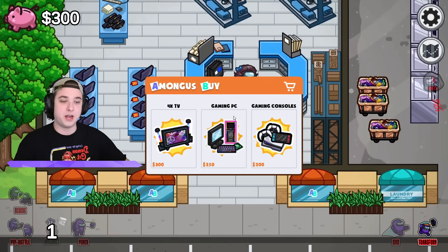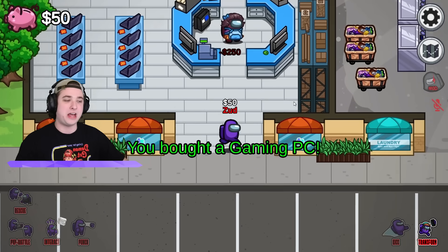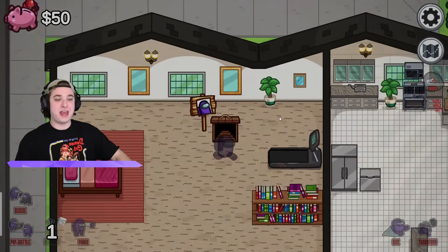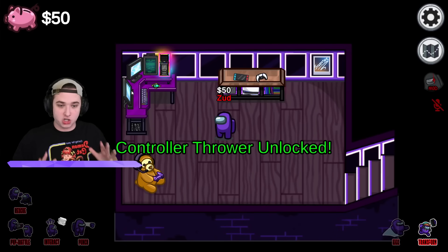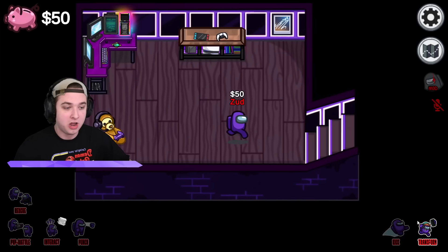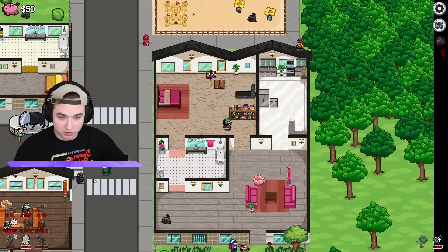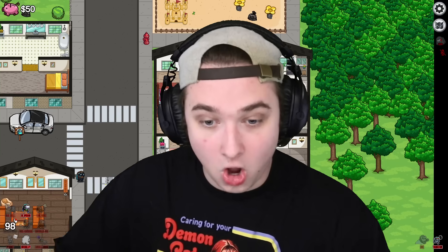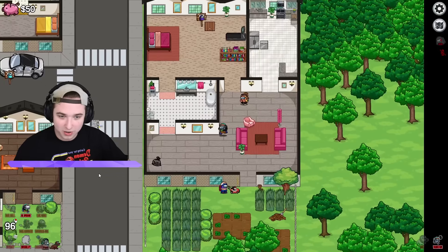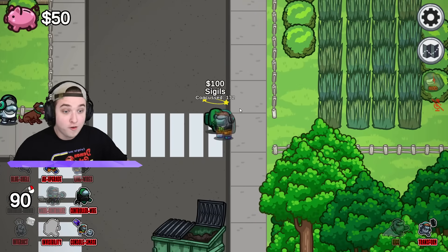We have 300 — let's buy the gaming PC, because what's a gaming room without a gaming PC? Back up into our base — the gaming PC has been placed! Our place is starting to come together, and now we have the controller thrower ability. Let's try this out — let's transform. Controller throw right there — I hit him! He has a concussion now. Let's go invis so he doesn't see me coming.